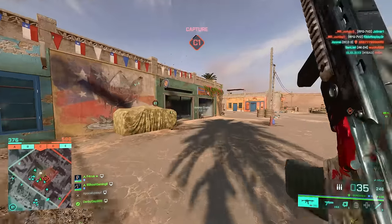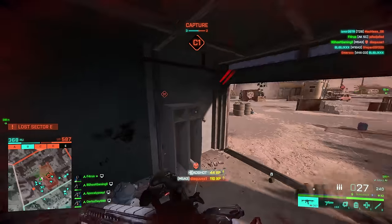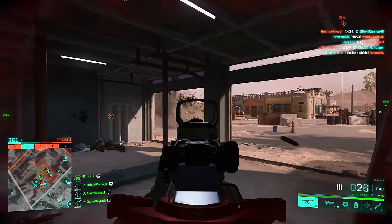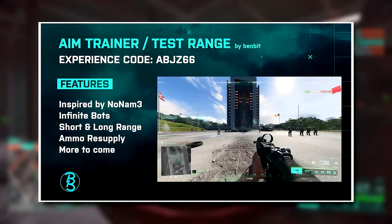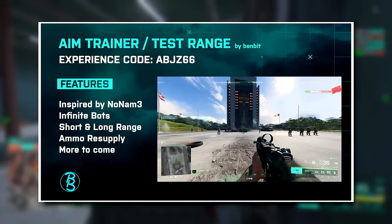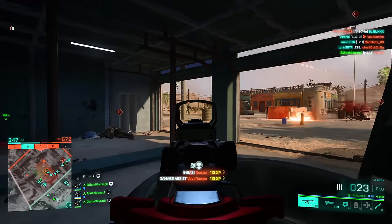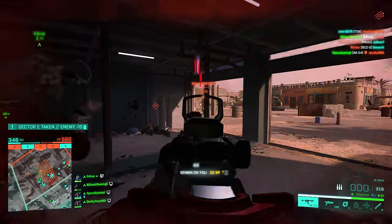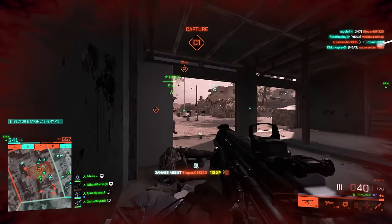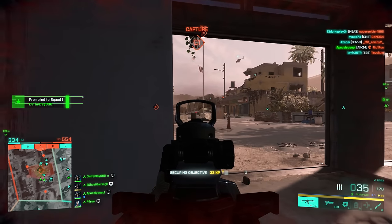In yesterday's video a lot of you were asking, Ghost, how do I gain access to the test range? There is no test range built into Battlefield 2042, but there is a community-made portal mode that you can use — here is the code. It's made by a German YouTuber called BenBit, so go subscribe to him. Apologies Ben if you're Swiss or something. It's pretty rudimentary and bare bones, not quite as advanced as no-name's aim trainer, but for most intents and purposes it should do the trick. I was super happy when I found this because I've really been missing my aim trainers.